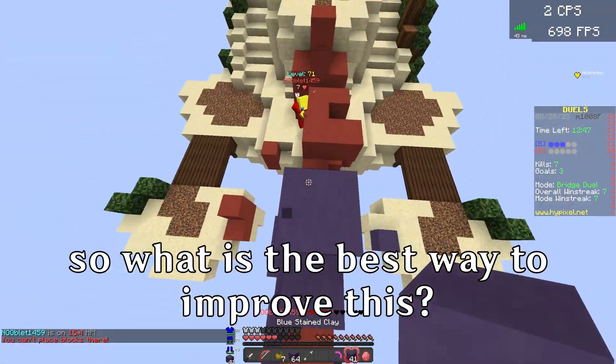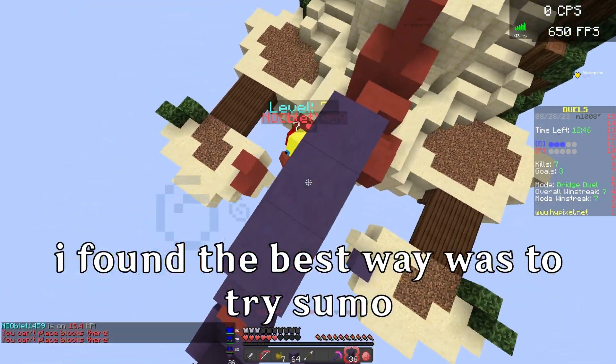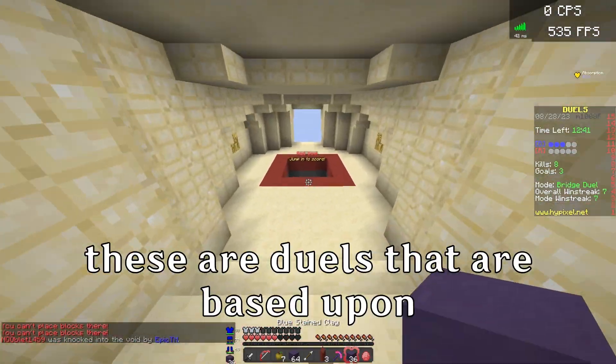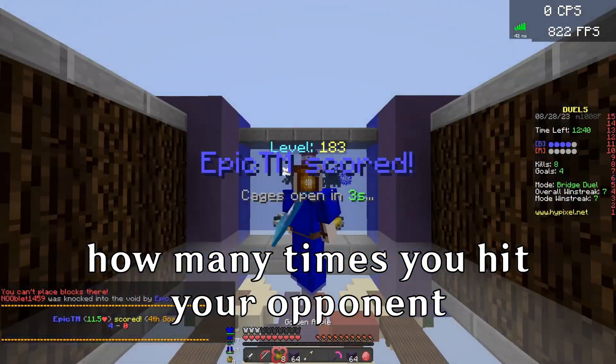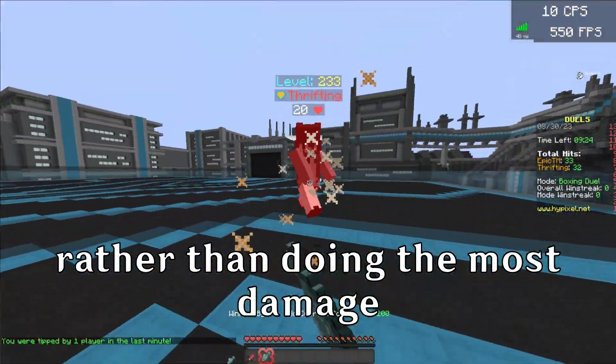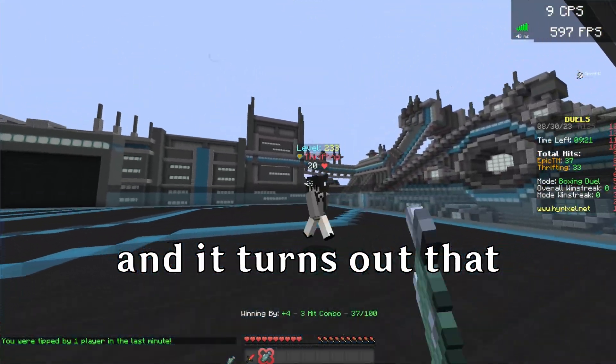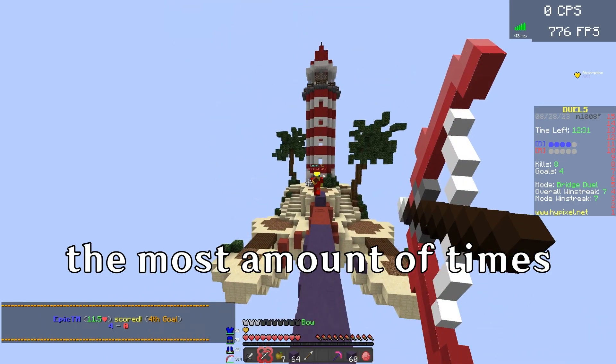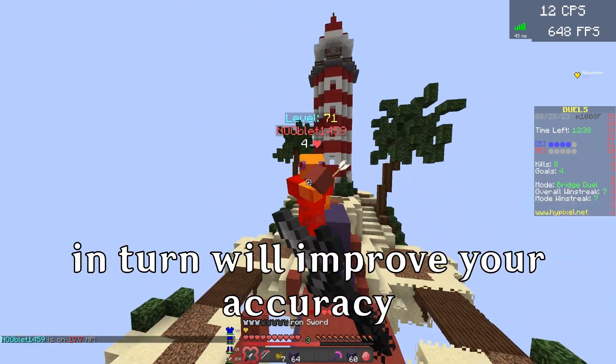The best way to improve your aim is to try sumo, or even better, boxing duels. These are duels that are based upon how many times you hit your opponent rather than doing the most damage. It turns out that specifically playing a game mode that tests your ability to hit the opponent the most amount of times will, in turn, improve your accuracy.